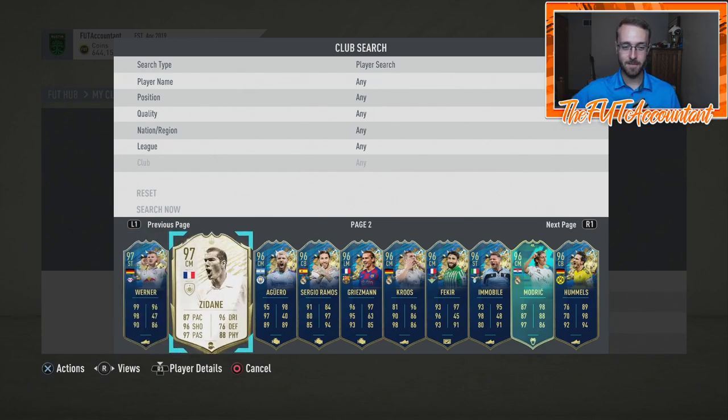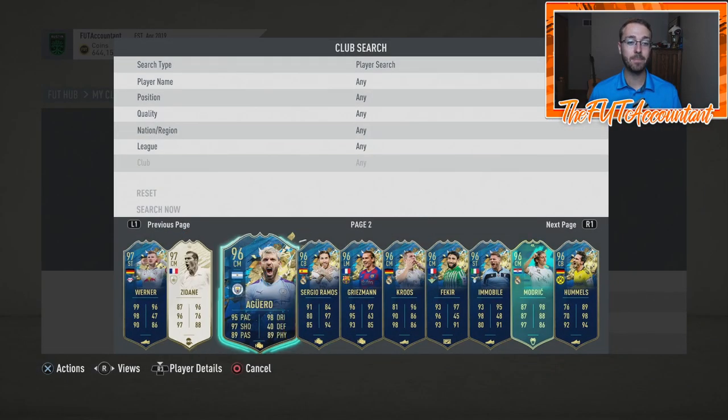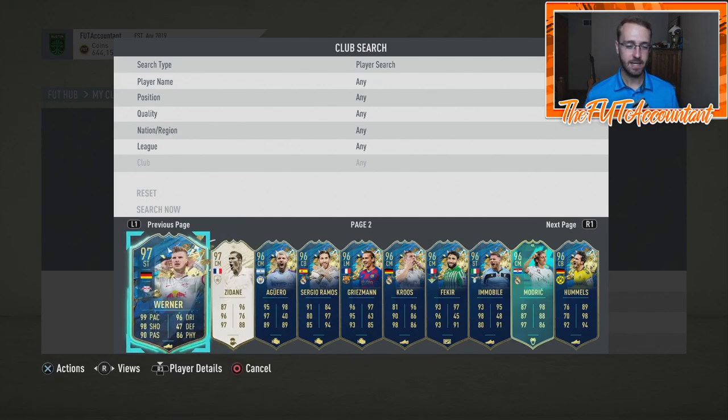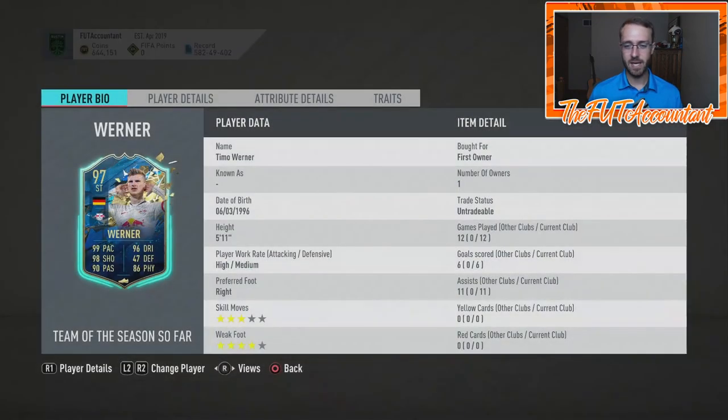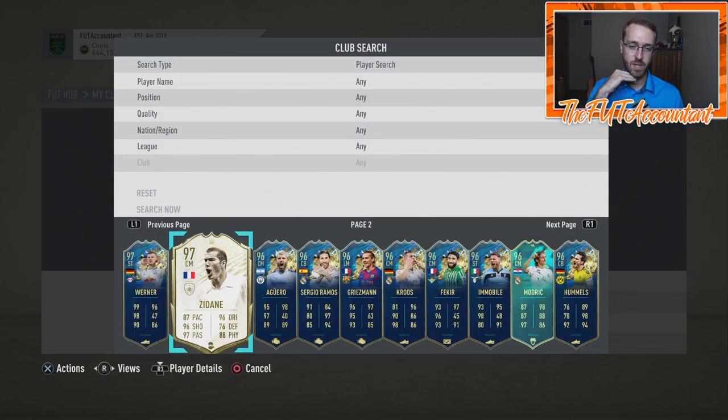Moving on to the second page, we have the most insane Icon Moments card I've ever packed. This happened last week — 7.8 million coins worth of card right here for Zinedine Zidane, and I've only played one game with him. Unreal. I need to step up my game. Some people say he's clunky, but Icon Moments 97 Zidane — you've got to try him out. This card came from a 92-plus TOTS pack — that's my best one from all these upgrade packs in the past couple weeks.